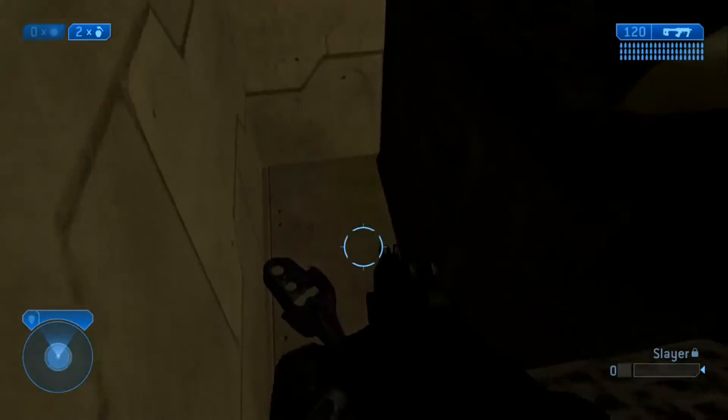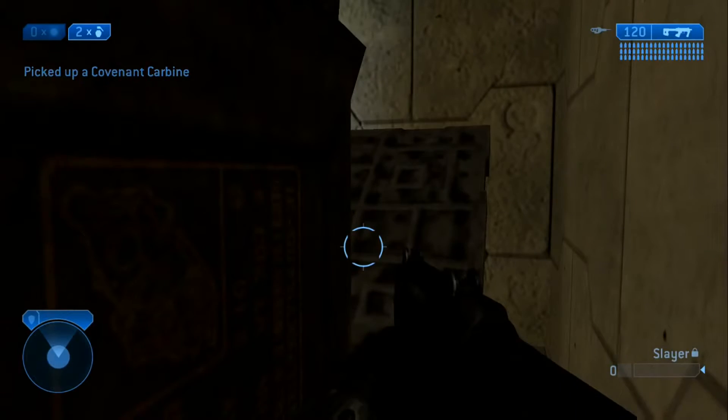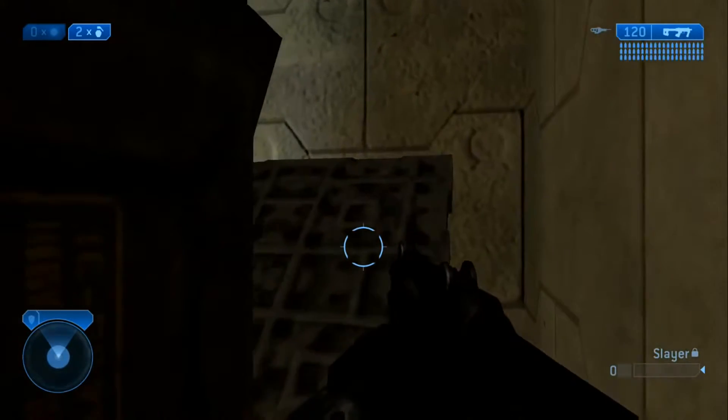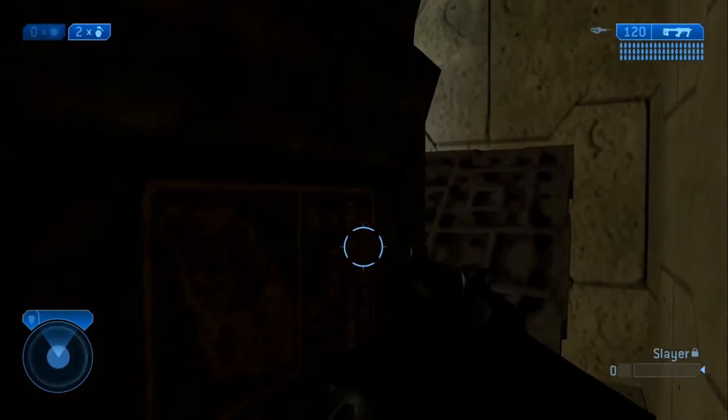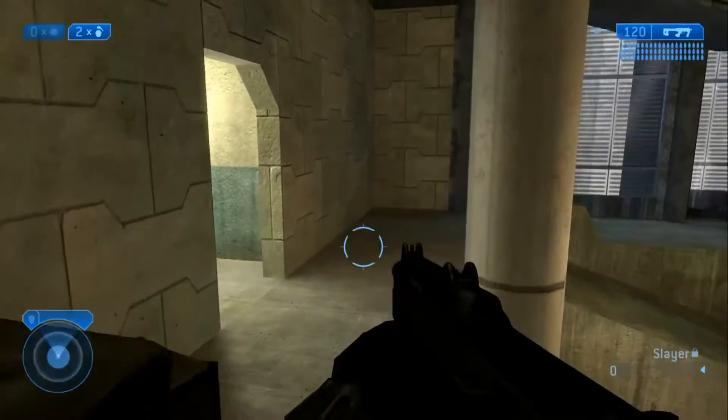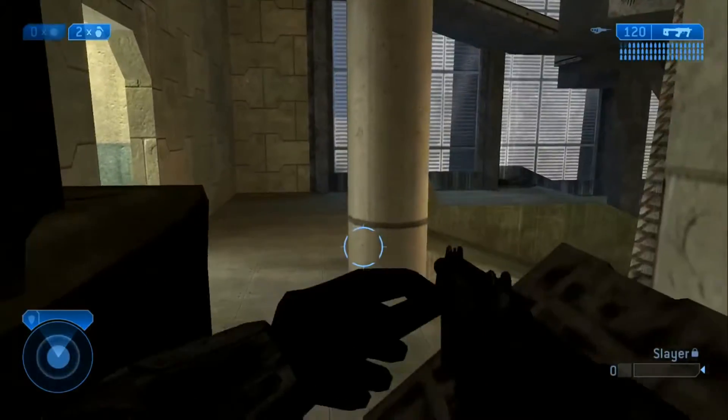There's a carbine back here. You can actually hide back here, and as long as you don't move any of this stuff, nobody will really think to look back here. If somebody calls it out or you check your motion sensor and someone comes down through this door, you can just come over here, back smack them, BXR them, whatever, and get an easy kill.